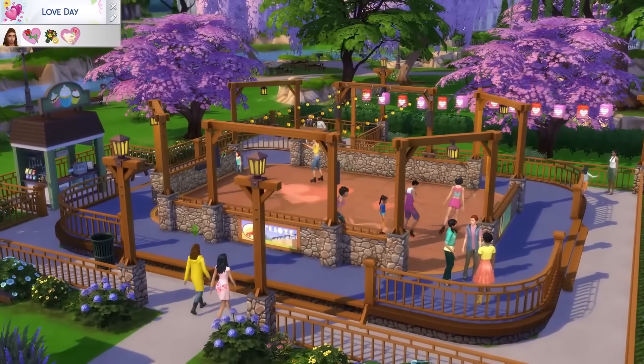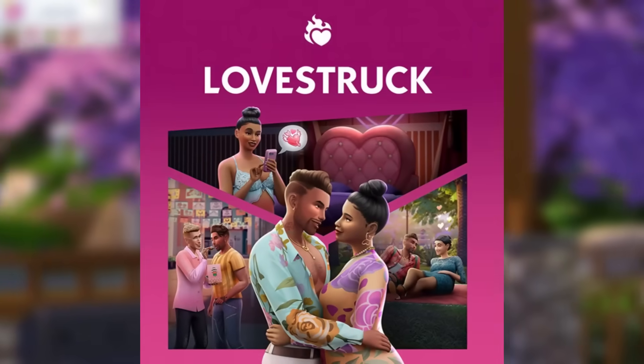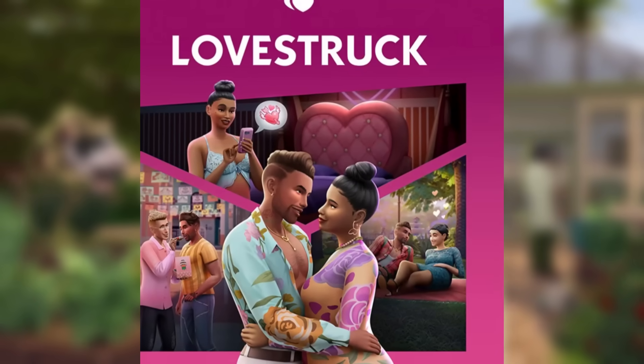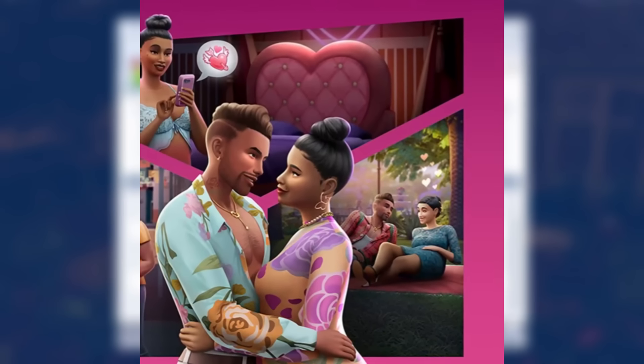There's also a romantic blanket that was mentioned. I think it's what the Sims are kind of lounging on in the cover art. So I'm assuming there's going to be different cuddle interactions with that blanket specifically. I'm hoping it sets the mood and the tone — it would be really cute for picnic dates.